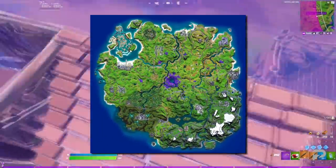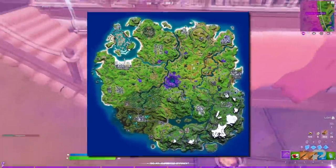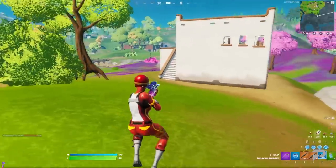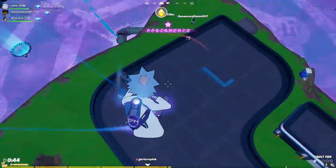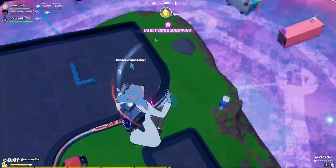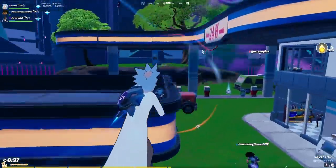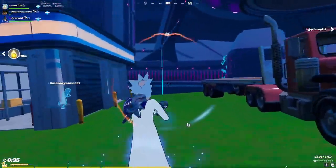From just glancing over the map, it doesn't look like much has been changed this patch, but don't let that fool you, because there have actually been some pretty cool changes. You can now go inside the mothership, where you'll be able to find locations from previous seasons that the aliens have abducted for further experimentation. The Butter Barn, Lucky Landing, and who knows what else can all be found in the cargo bay of the mothership.